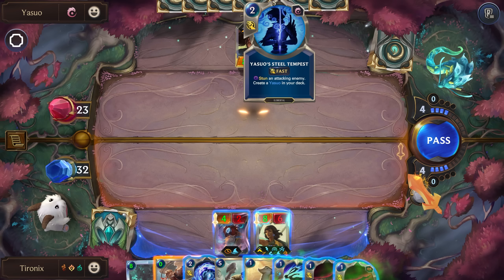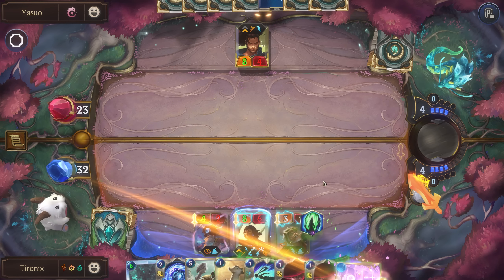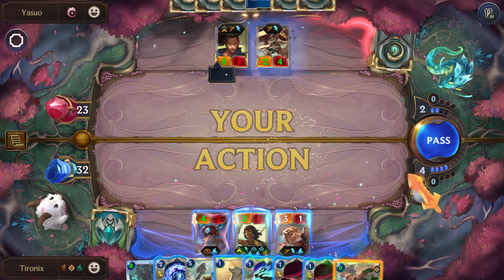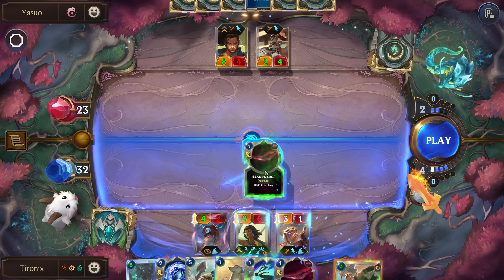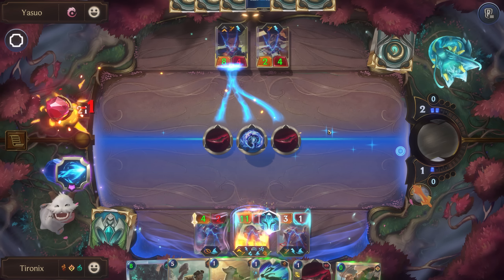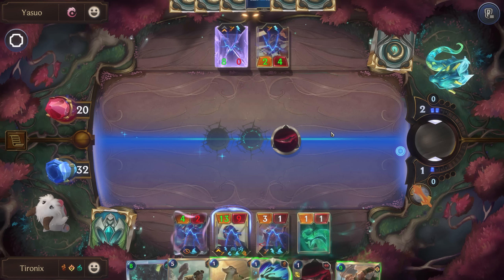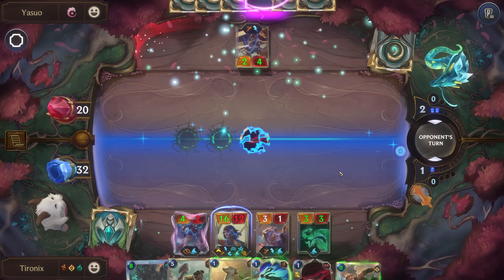Actually, let's wait so that they can get rid of their mana. We don't want to kill Yasuo so they immediately play another one. That'll be able to pair that up with this so we can kill him and get him off the board.